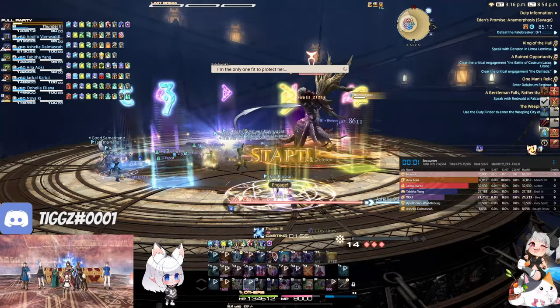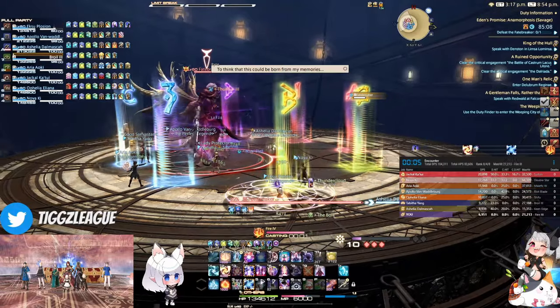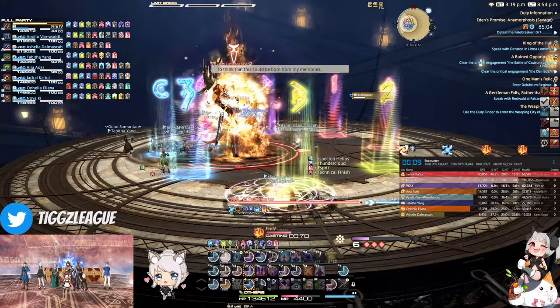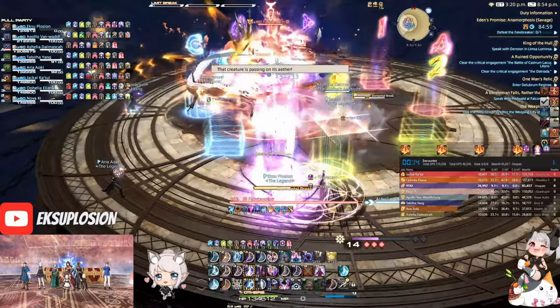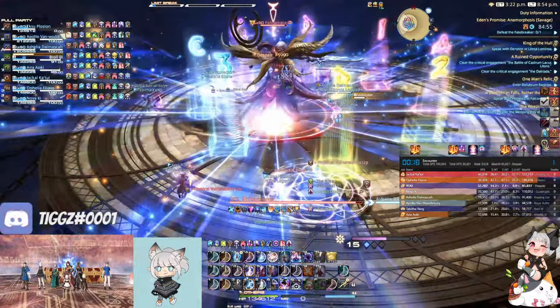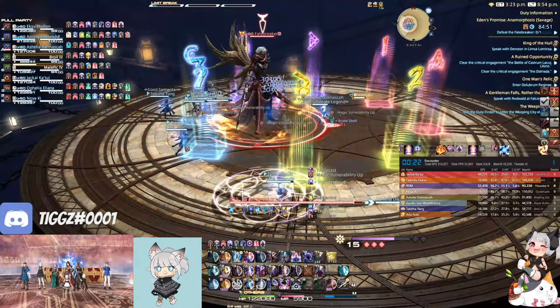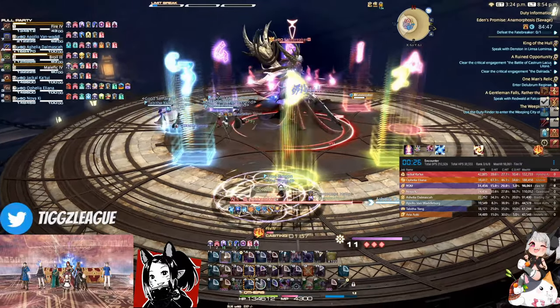This opener is essentially the mod JP opener, except your triple cast and swift cast are shifted to be used on a fire 4, 2 despairs, and an instant cast fire 3, instead of 3 fire 4s and 1 despair. The instant cast despair at the end is used to weave the transpose, and I use sharp cast on the T3P I get from the starting thunder cast to just get enough mana to do a 3F4 despair line.